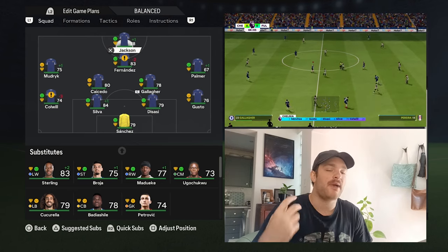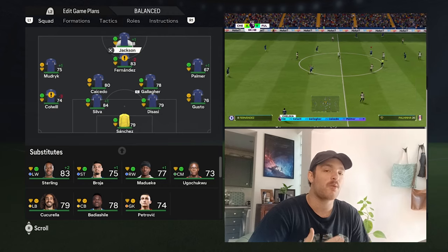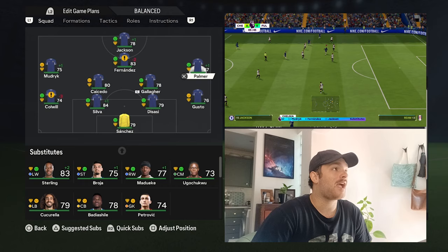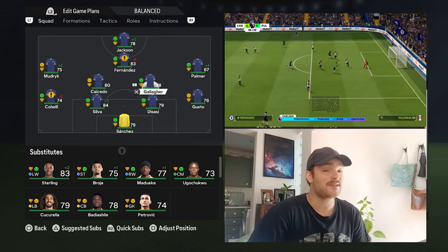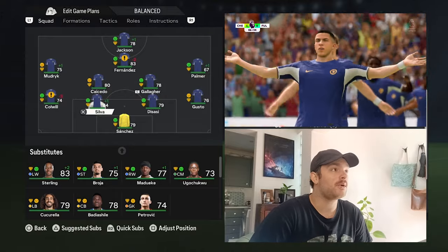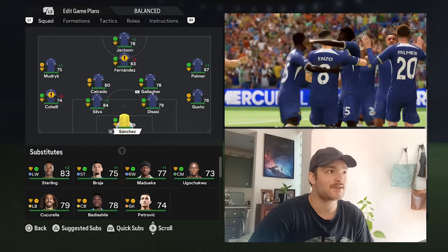We've got Jackson up front — it was Amanda Broga last night, but we'll go with Jackson because he's more or less going to be the number one starting striker. We've got Fernandes in behind him, Mudrick and Palmer on the right wing and Mudrick on the left wing. We've got Captain Gallagher as well as Caicedo in the double pivots. We've got Colwell, Silva, De Sassi and Gusto in the defence, and then Robert Sanchez between the sticks.